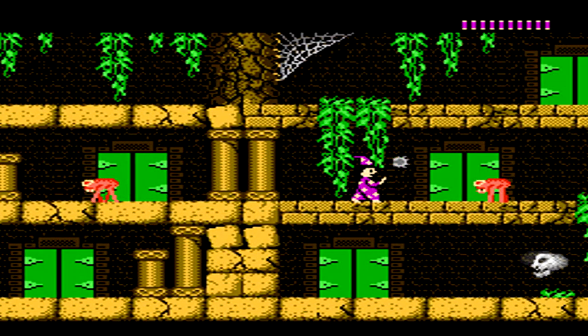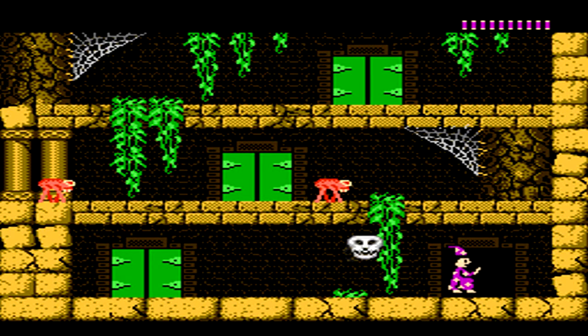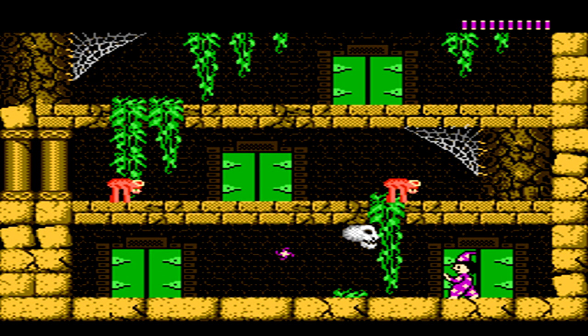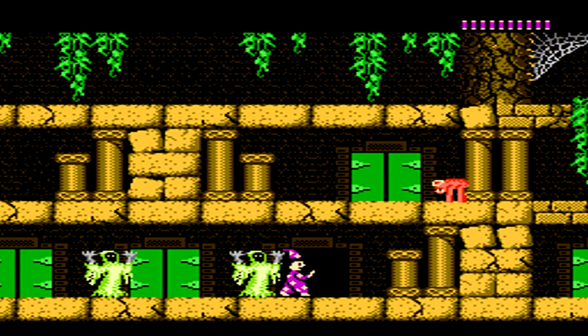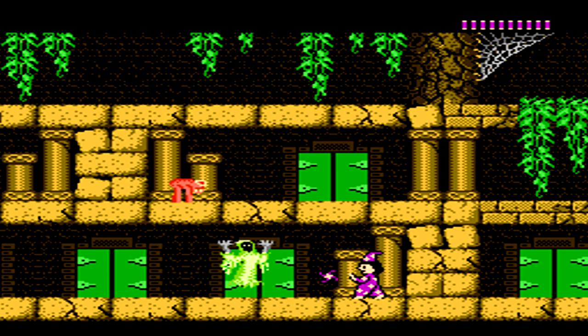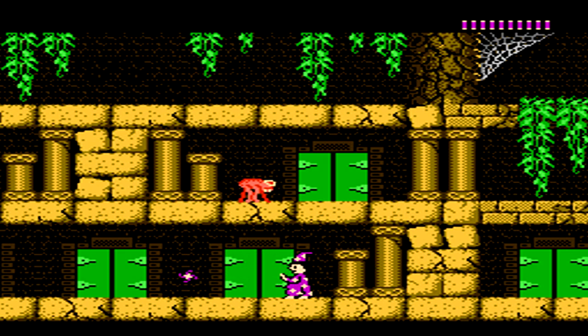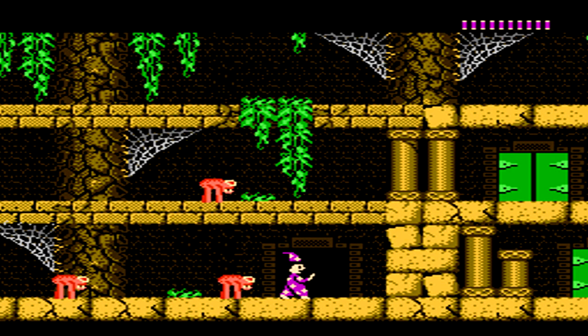Then go through the door at the far left. Go to the next door on the right side while dodging more enemies, and enter the next immediate door. Watch out for this skeleton — take him out to grab some extra health. Go through the next door. Here, go to the right side immediately and start firing to the left, taking out both of the wizard enemies. Do not go through the center door here, as it'll take you back to the beginning of the level. Instead, enter the left door.